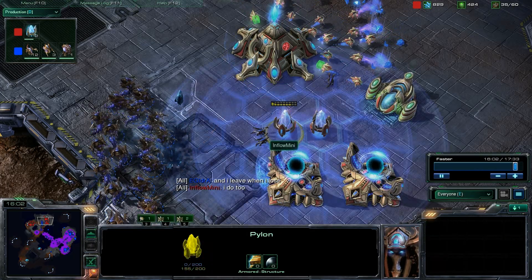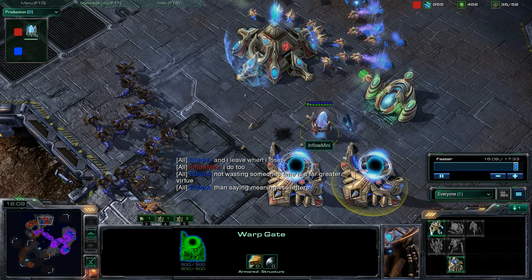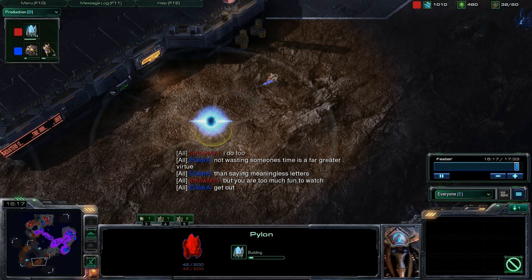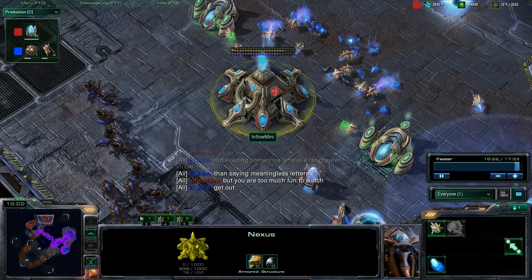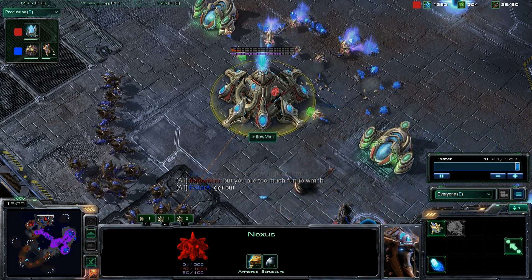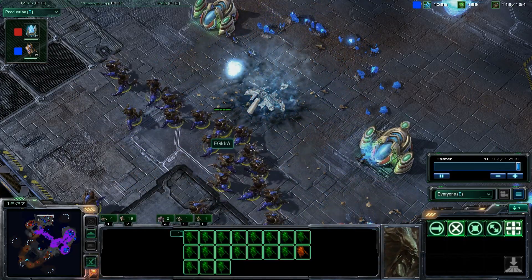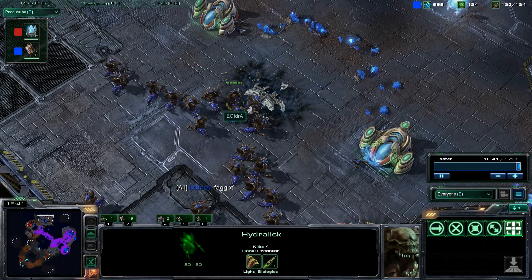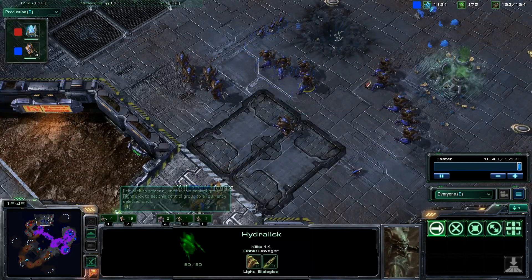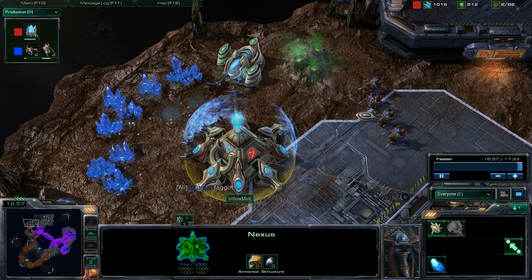Hydra was able to respond to that five warp gate build. There was a lot of pressure coming from Inflow Mini — a very strong push — and I thought Hydra was actually going to lose this game a number of times. But he was able to keep up his production and macro, then pull those drones off the line. I thought that was a key move — it really delayed the stalker push and he was able to get those eight zerglings and eight hydras to pop, and finally clean up that pressure. Both players are now going back and forth, spreading the BM all around.